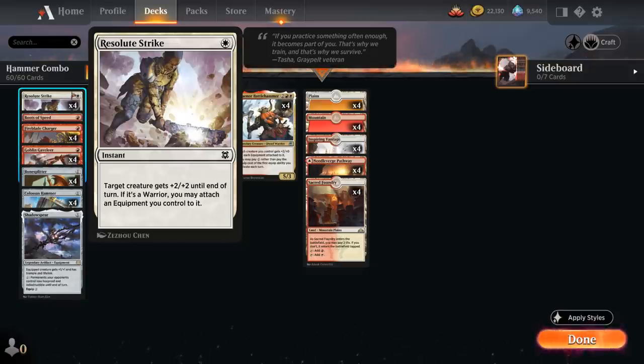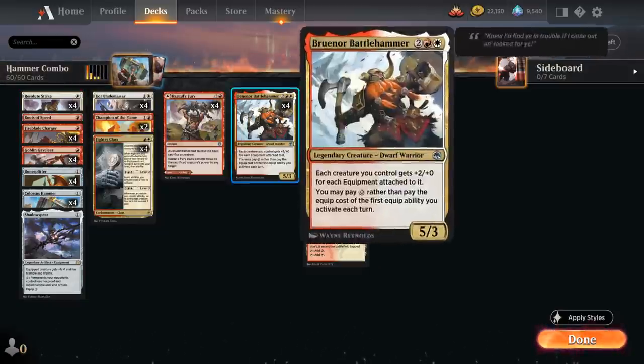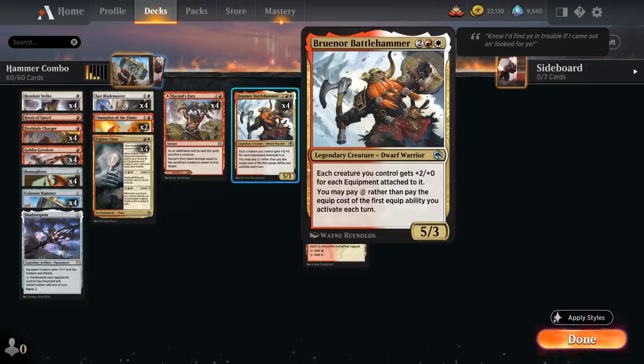Every creature in our deck is a warrior, so the curve of turn one: play a creature, turn two: play Colossus Hammer plus Resolute Strike to equip it, allows us to attack with an equipped Colossus Hammer on turn two, which can set up for some very explosive starts. The second way to equip Colossus Hammer for free is Bruinor Battle Hammer from Forgotten Realms — the four-mana 5/3 legendary Dwarf Warrior that lets us pay zero mana rather than the equip cost of the first equip ability we activate each turn.